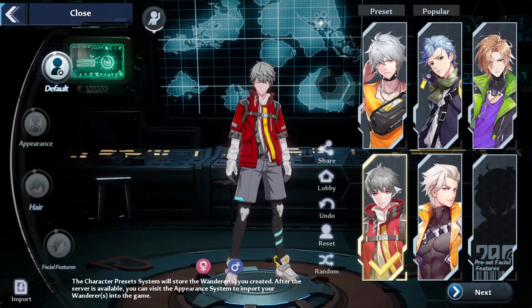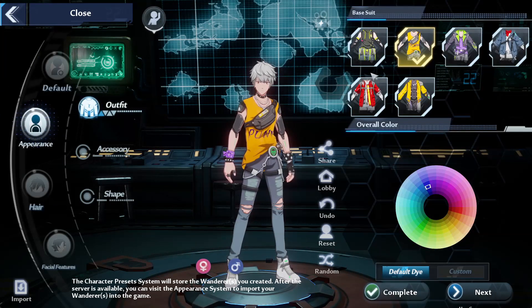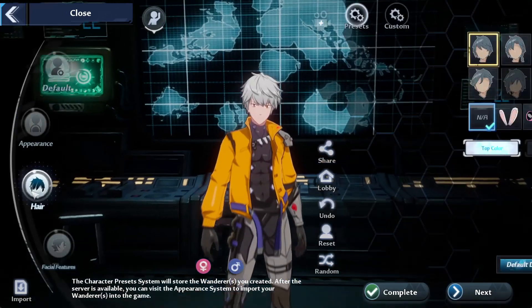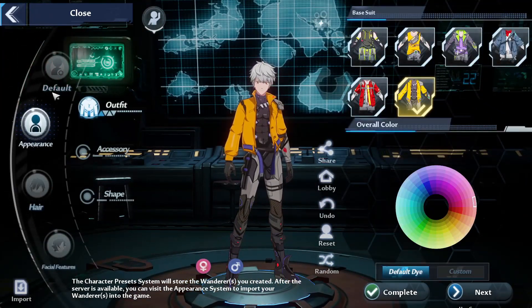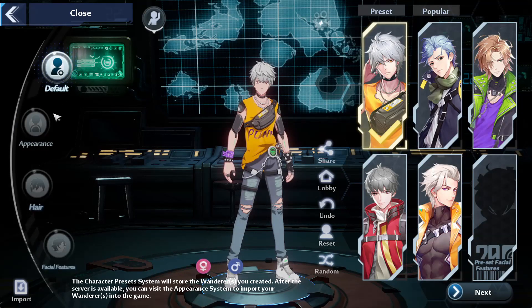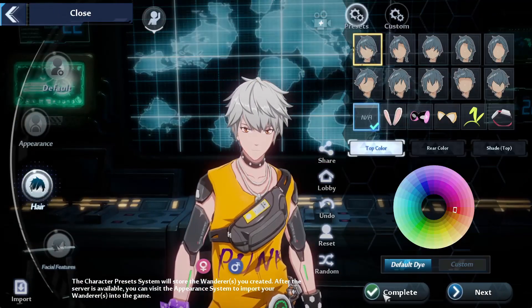On top of all of that, you can start over if you want. You can go to your appearance and change the appearance of the character — hair, facial features — so you can create whatever character you want. You can give them whatever color palette you want. If you want the character to rock red and black, they can. If you want green and yellow, they can rock green and yellow.